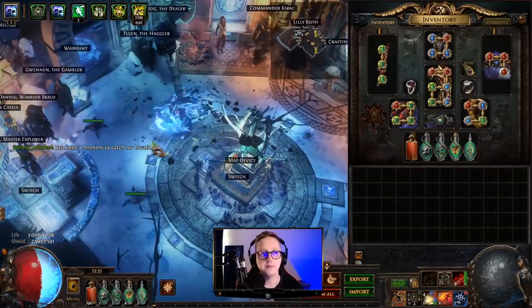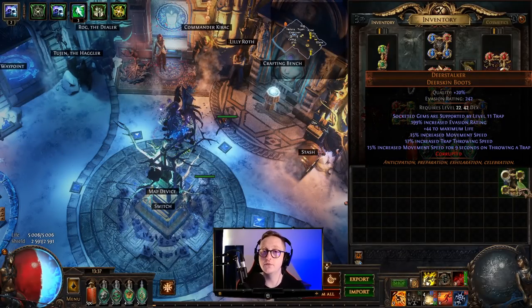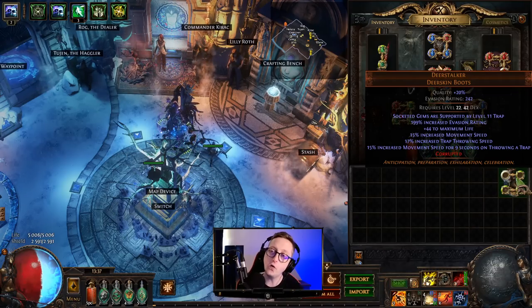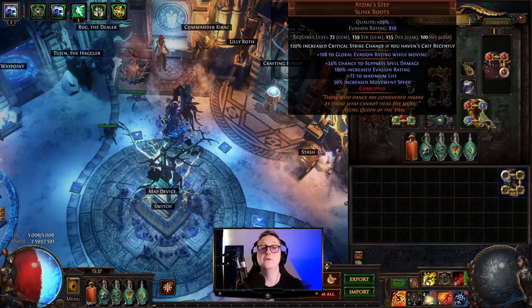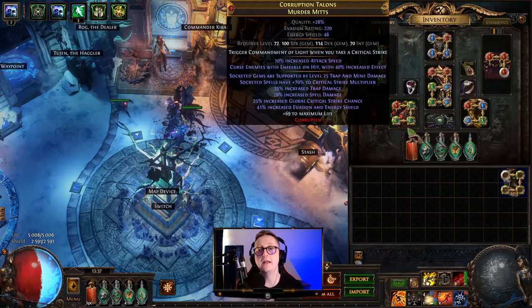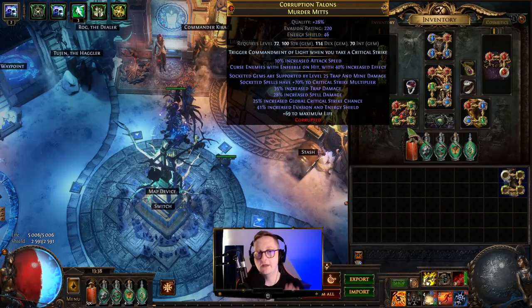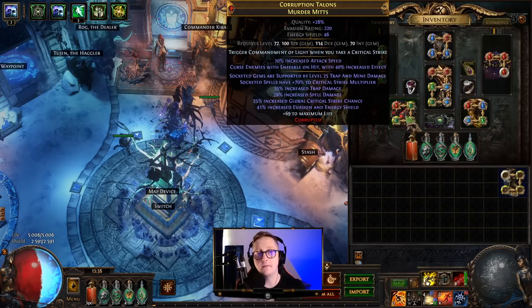The main uniques we're going to be looking out for, most importantly early on, are a pair of Deerstalker boots. These are usually very common and very cheap early on in league. The reason we're using them: socketed gems are supported by Level 11 Trap, which essentially turns our 4-link Exsanguinate Trap into a 5-link. Later on, we're going to upgrade into Atziri's Step. These provide a lot of spell suppression, which means we don't die as much. And then once we get those Atziri's Steps, we're going to need to make a pair of Trap Gloves. I do have a guide on how to make these gloves — that will be linked in the description. They don't need to be as fancy as this, but once you get Atziri's Step, you are going to need some Trapper Gloves.